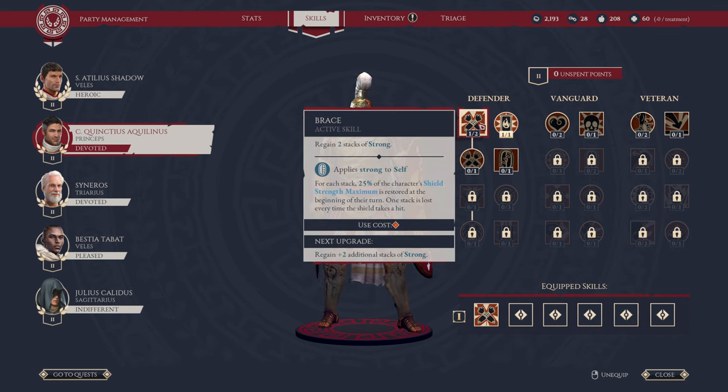Let's go through each one in detail, looking at active and passive skills, starting with Defender. We start with Brace, which allows you to regain two stacks of Strong. For each stack, 25% of the character's shield strength maximum is restored at the beginning of their turn. One stack is lost every time the shield takes a hit. Effectively, shields in this game act as additional hit points — they absorb damage. Each shield has different stacks of Strong, and based on your stacks, that's how much of the shield strength you will regain.